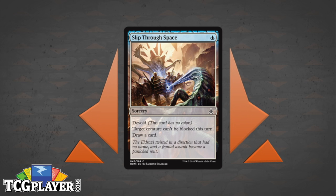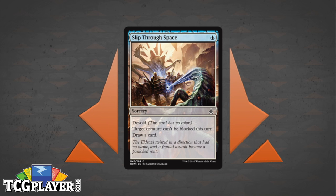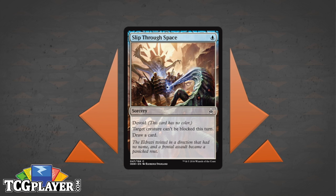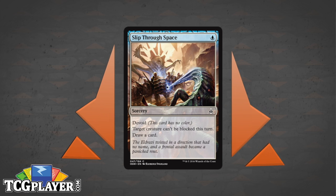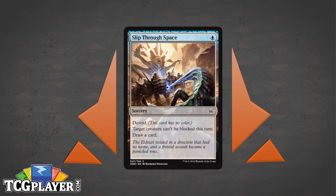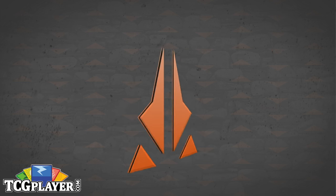It's also a common, so there is a Pauper deck this might slot into — Nivix Cyclops and Kiln Fiend. Currently that deck uses Artful Dodge in this slot because it has flashback, but drawing a new card might be better in most situations. I believe Shadow Rift sees play in Pauper — a one-mana instant that gives a creature Shadow until end of turn and draws a card. This just seems much better, because you're never using that card to block — you're always using it to attack. I would see this definitely replacing Shadow Rift in Pauper.